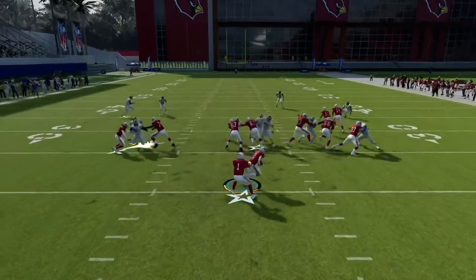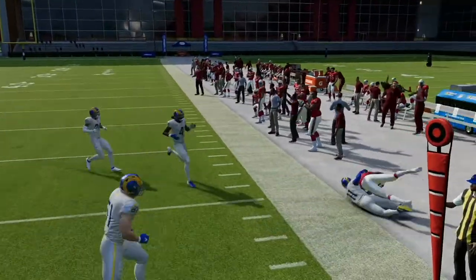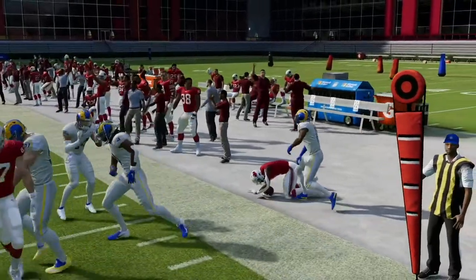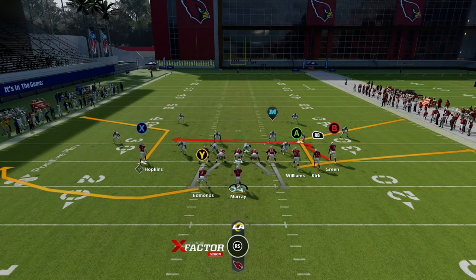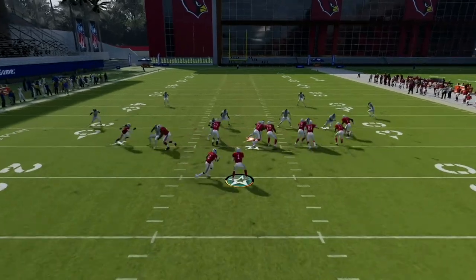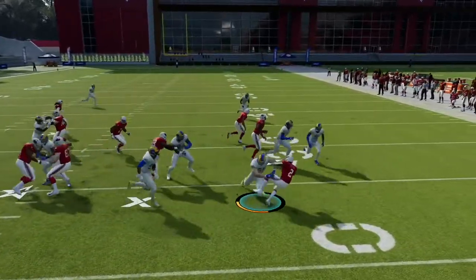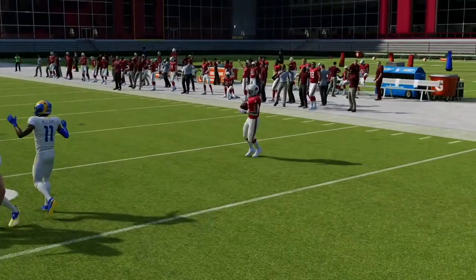Outside Zone — pretty simple. If you can get to the corner, get to the corner. Sometimes there will be an alley. You have a tight end with Williams, and you can get two really good blockers — like if you have Sammy Watkins and Brandon Marshall out there, that's a really good trio of blockers. You can sometimes get that sweep action over there.